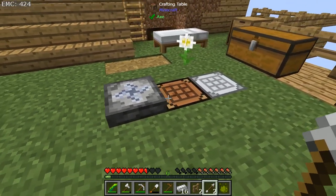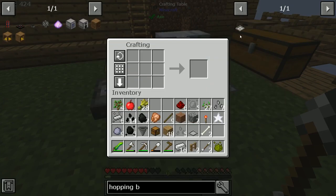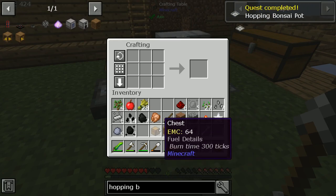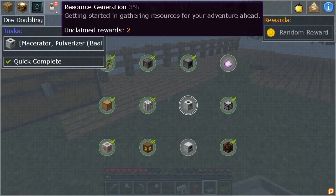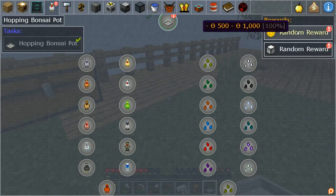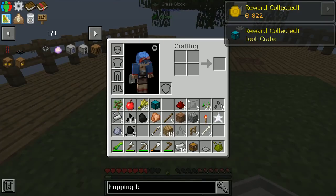Five - there we go. Now we can make this. Quest complete - hopping bonsai pot. Now that's not actually one of the introductory quests. Let's go over there. Resource generation with all the chicken lads. Oh, a good loot crate - nice. Let's open it.